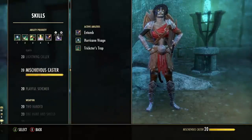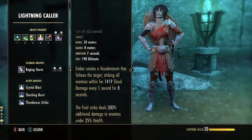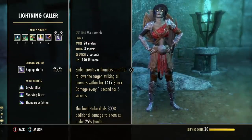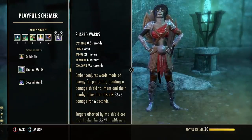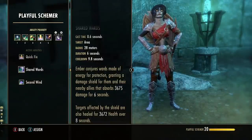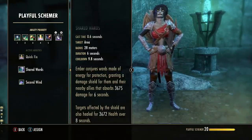As far as the ultimate, there's only one available — Raging Storm, which is very similar to the Destruction Staff ultimate. It does AoE damage with a little bonus execute damage, which is a nice boost, but you don't really need to worry about it on a tank setup. Another really good skill is Shared Wards, a group damage shield that also gives you a small heal over time. If you want Ember to have a bit more group utility, protecting your group and providing extra heals, substitute Shared Wards somewhere in your build.